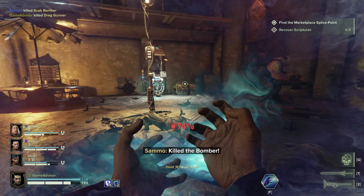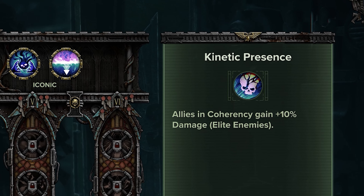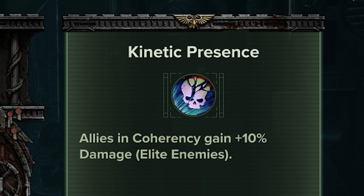Every class in Darktide will bring some kind of passive buff to their team that does not stack with the same class, and Psyker is no different. They get what is called Kinetic Presence, which will provide their team with a 10% damage increase to all elites as long as they're within a certain range of you.